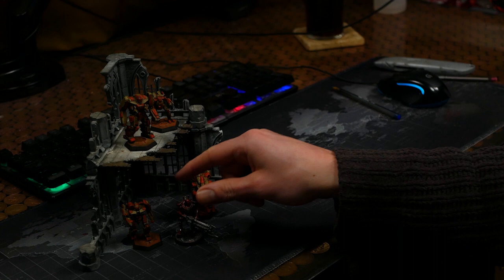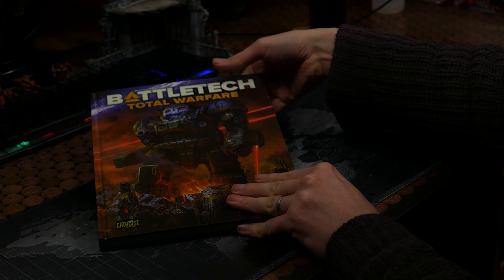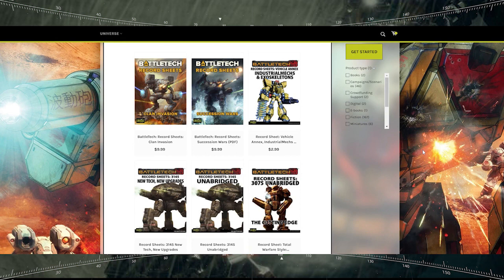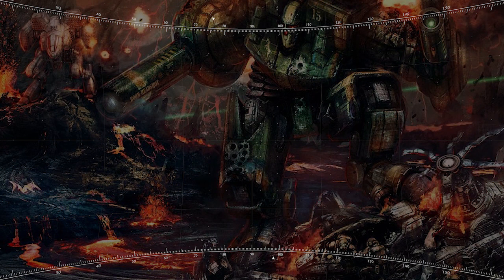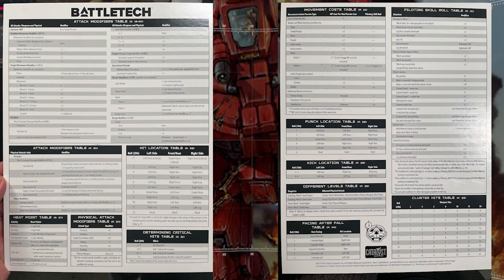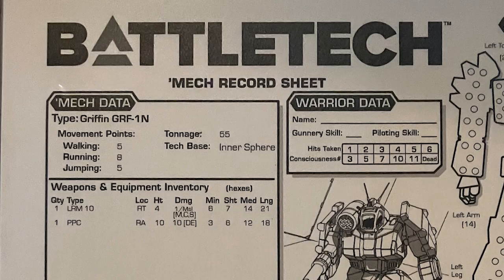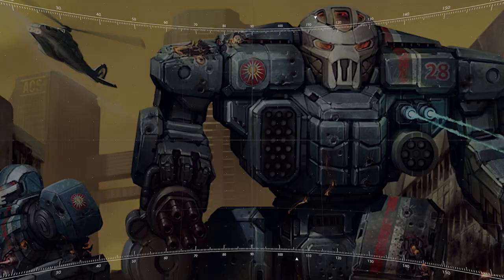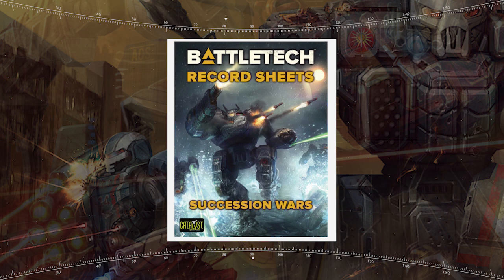I would also recommend grabbing a rulebook, as you'll need it in the future. I used the Total Warfare book, but you can also download a stripped-down version of the rulebooks from Catalyst Game Labs for free. All the links are in the description below. If you can also grab a summary sheet from the same website, that'll list all the various tables and modifications you'll need. It's really useful as a quick guide. And lastly, you want a record sheet for each of your mechs. To choose which mech, I would head to the website Master Unit List, or grab the PDF Battletech Record Sheets Succession Wars — again, all linked in the description.